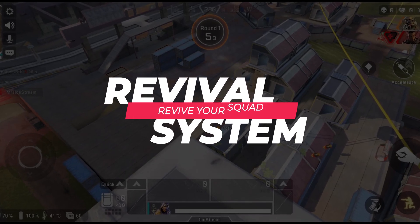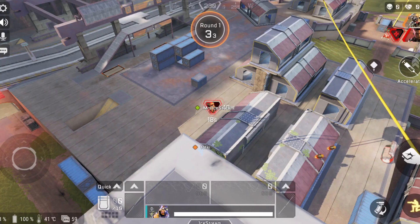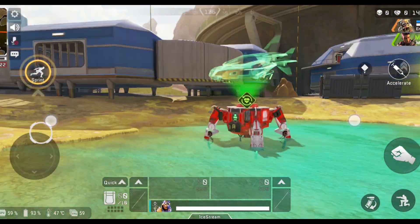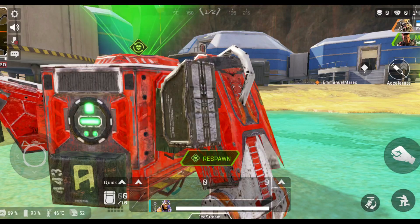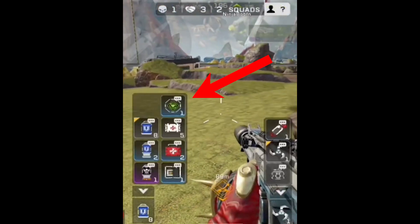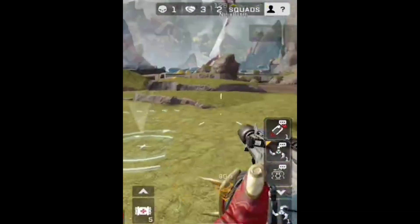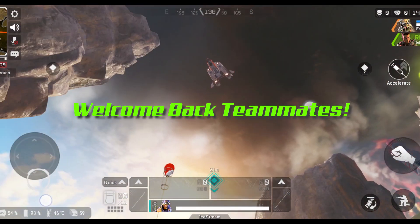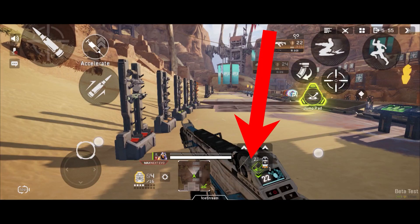So what happens when you die? Players can be brought back if they get killed on the battlefield. Go to your dead teammate's box, pick up their banner, and take it to any respawn beacon that hasn't been used yet. Or if you have a mobile respawn beacon in your bag, drop it on the floor and use that instead. Pro tip: any team member can go to the respawn beacon and scan the banners in — it doesn't have to be the one who picked up the banner.